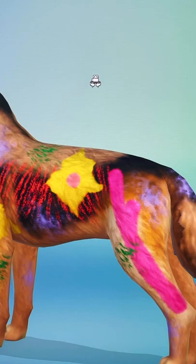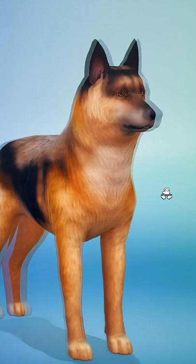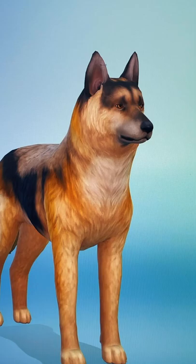Just to show you examples of the different textures that you can do — or if you want to keep it super realistic, you could just change some small details, so maybe your dog has little white ears.